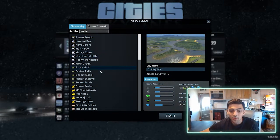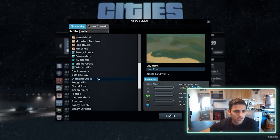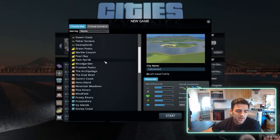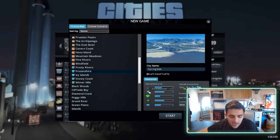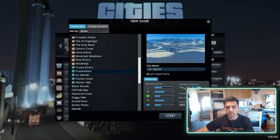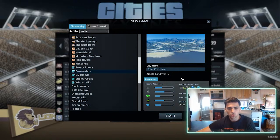Hey everyone, we're playing Cities Skylines today. We're gonna start out with a brand new city and kind of see where it takes us. The biggest thing to start is picking the map, so I'm just gonna scroll and pick one with my eyes closed. Alright, it's gonna be Frozen Shire — it's got some ore, some farming, a lot of forestry, and some water. Sounds good.